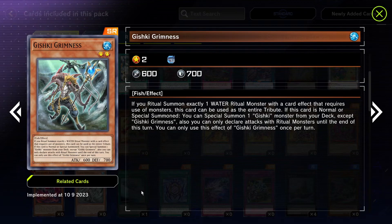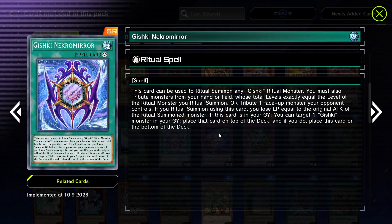Gishki Grimness — you can use this card to ritual summon one ritual water monster. If it's normal or special summoned, you can special summon one Gishki from your deck. You can only declare attacks with ritual monsters though. It's a level two, which is really good — I'd mess with that in a Spright build, it seems very potent.